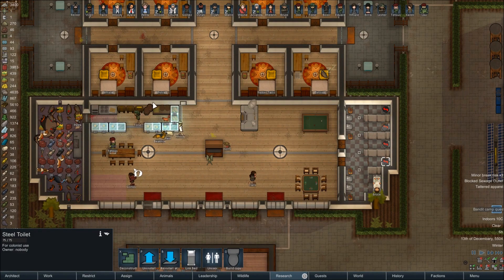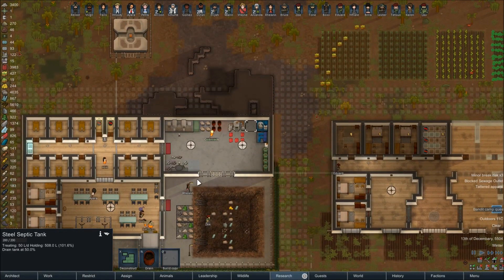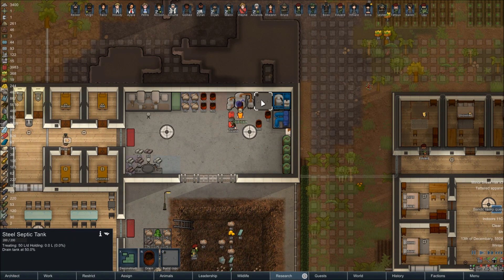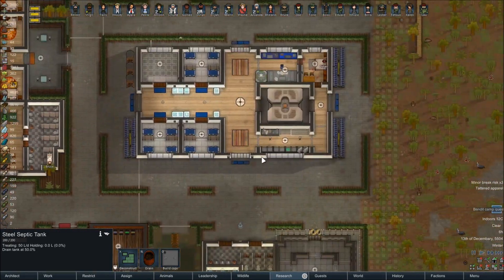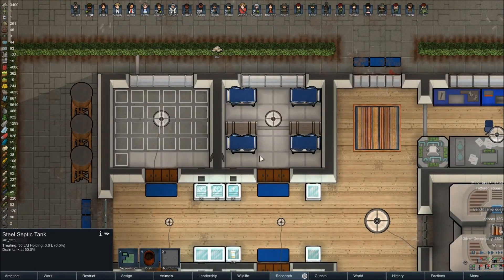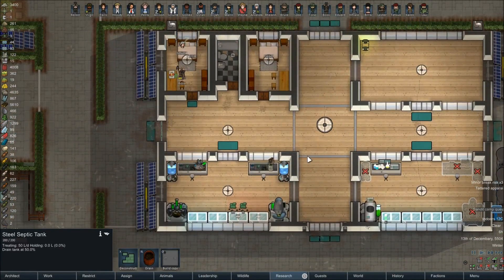We got water issues. Rianne's going to go ahead and empty it — at least they're doing it automatically again, which is nice. That's open, and hopefully the toilets are working again. They certainly are. Also, they're finally getting our sterile tiles down here, so we'll have another hospital ward up and running.